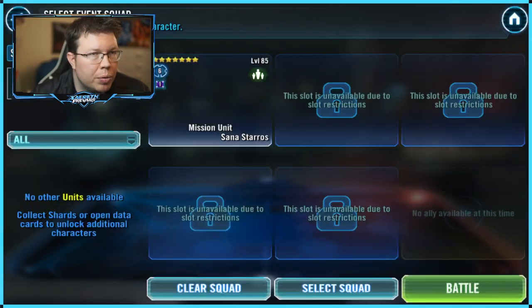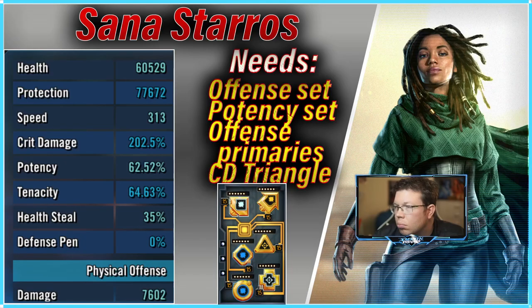This one is probably my least favorite out of all of them, folks. She didn't have any problems when I first did this but trying to recreate it is actually a little bit tougher. I probably just got good RNG my first time. I have her at Relic 6 right now — I unlocked her at Relic 5 pretty easy, I think on the first try. I've got offense set and potency set, and you want offense primaries with a crit damage triangle if you can.